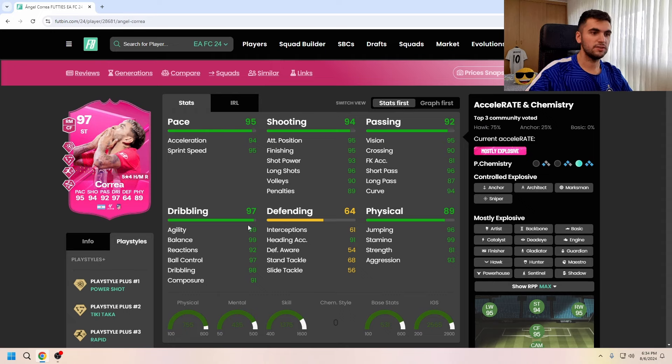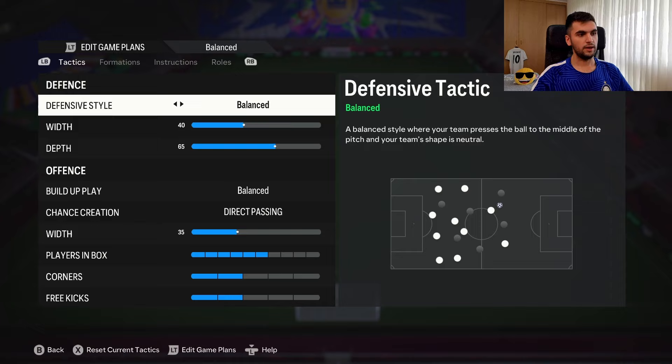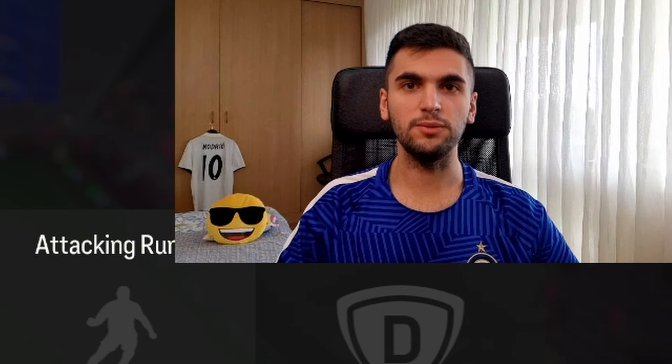For a 97 rated card, he looks quite all right. For the chemistry, I decided to give him Hawk chemistry to increase his pace, max out his shooting stats, and also to increase his physical stats. I'm going to max out his shot — a knock shot will have better power shot in the game. I'm going to play this card as striker, stay center, get in behind. Let's see how good this card is from Atletico Madrid.